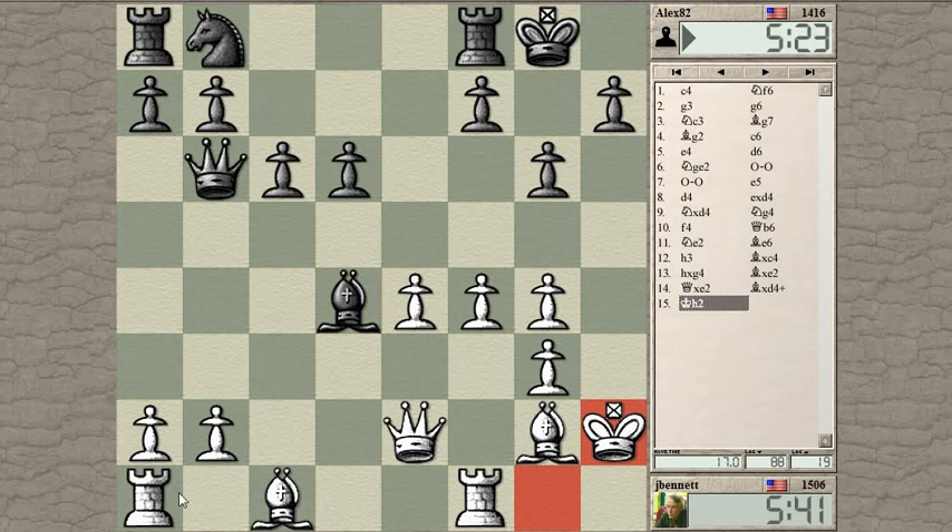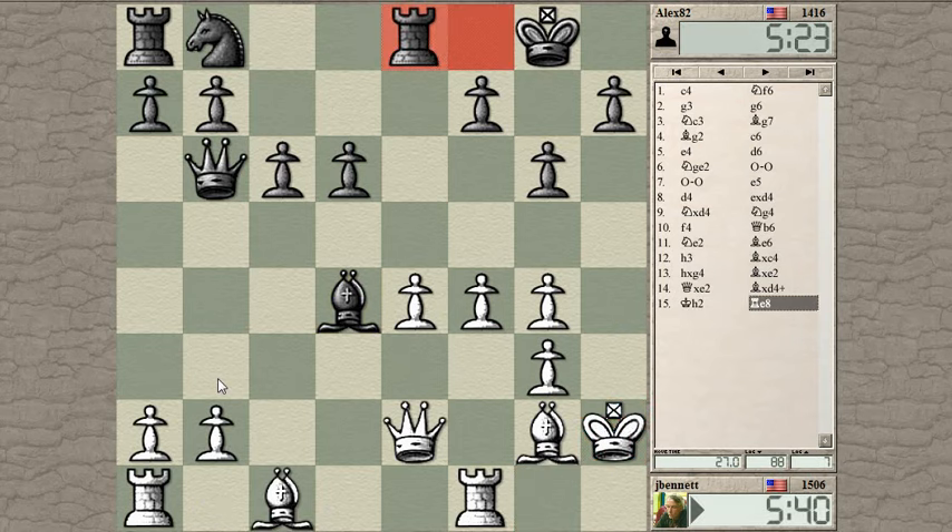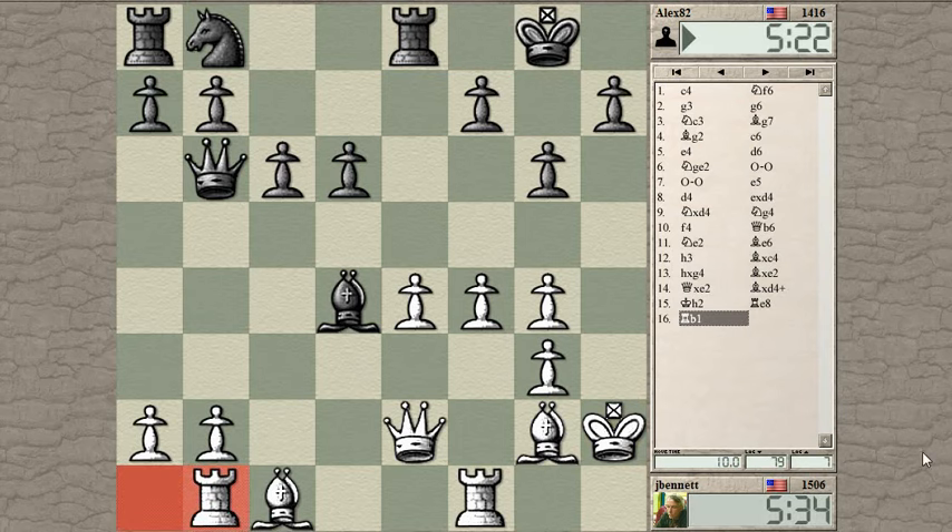I'm going to play rook to b1 and then pawn to b3 — he's ganging up on this pawn, very logical. I need to get my pieces in the game. If he pushes, you can try and undermine this pawn with either f5 or d5.